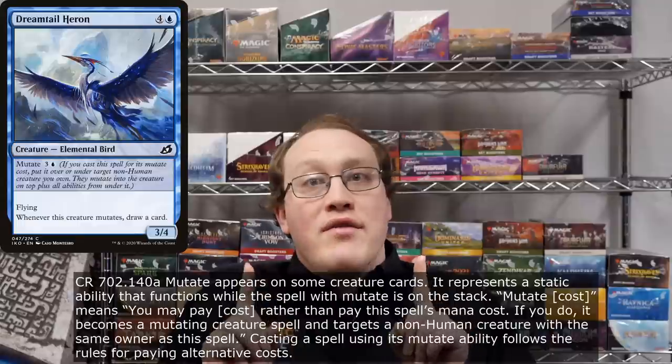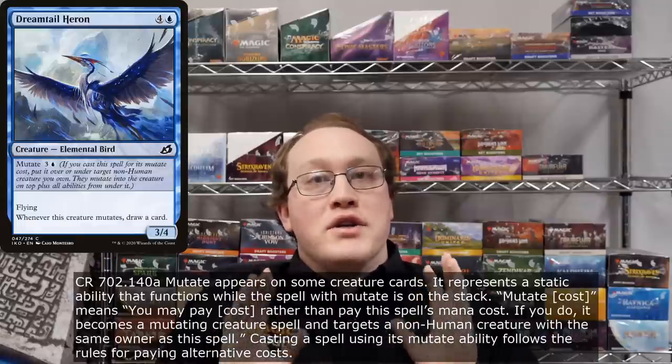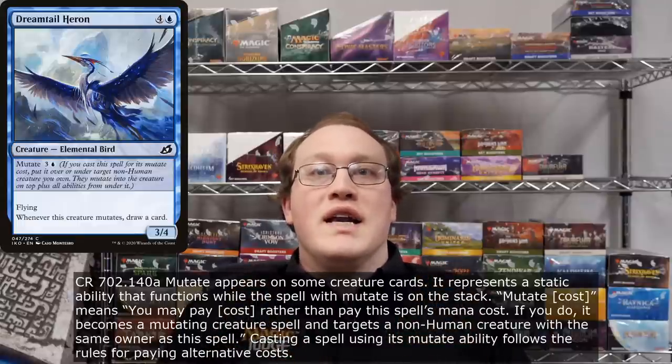So let's start at the very beginning. If you have a card with mutate, you can cast it normally for its normal mana cost — if you do that, it's just like casting any other creature spell. You also have another option: you can cast it for its mutate cost, which will result in a mutating creature spell. What does that mean?